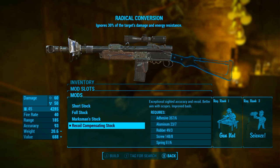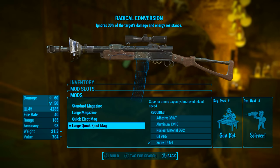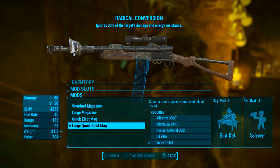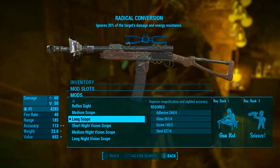In the next slot I'm going to be going with the recoil compensating stock. This gives exceptional sighted accuracy and recoil, better aim with scopes, and improved bash damage. Next we're going to be going with the large quick eject mag — superior ammunition capacity and improved reload speed. Can't go wrong with that.